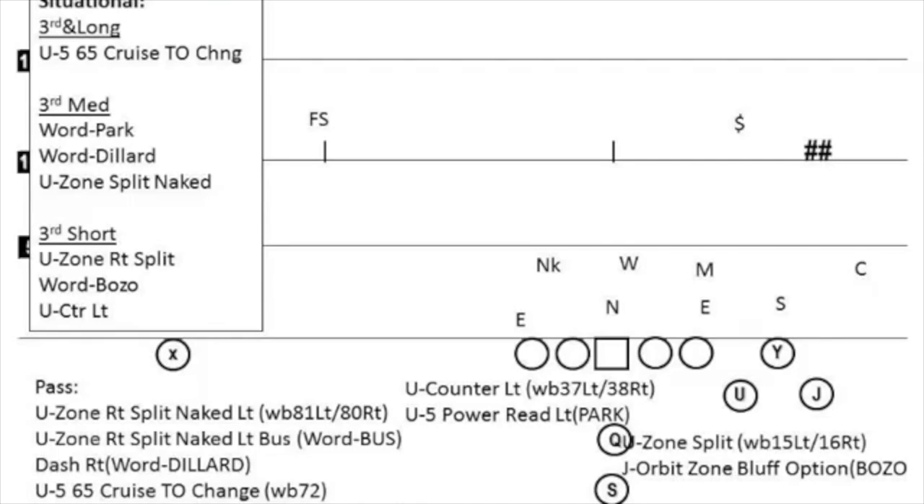Our plays out of this package — we have the words Park, Bozo, Bus, Dillard, and Zebra. Those are the main ones we're focusing on, but we'll also do things like running U-counter and U-zone split. I think those are good things for us to do every now and then.